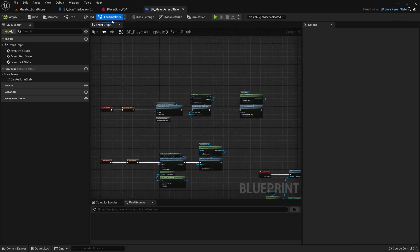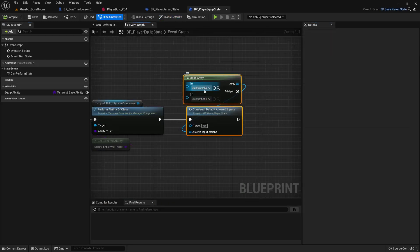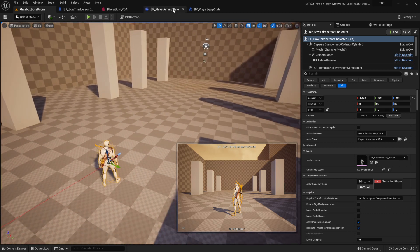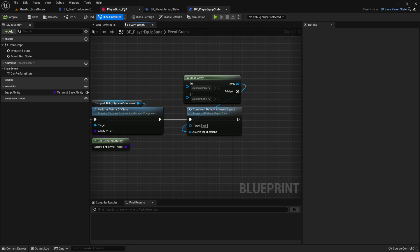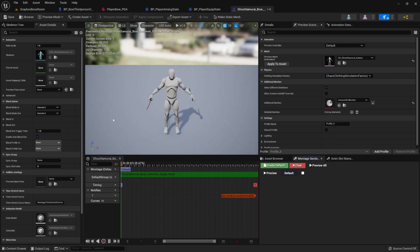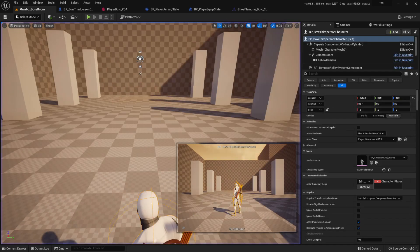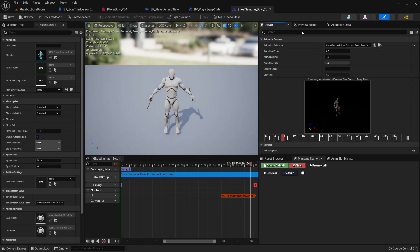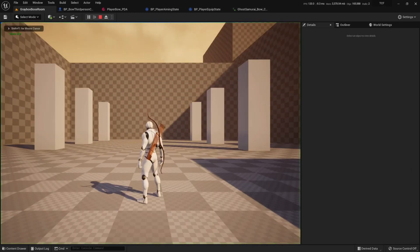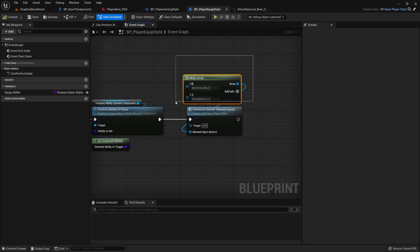Why didn't moving while equipping work? The reason is simple — if you go to equip, you'll see we're allowing only two inputs: move forward and move right. Even though the state allows input, the animation didn't. If you go to the animation and set it to upper body, this should take care of it. But after trying, it still didn't work — root motion is enabled, so we're going to have to take this off. Now we try, and in fact we can walk. Equip, try to walk — you can walk. If you don't want to walk, enable root motion or remove this.